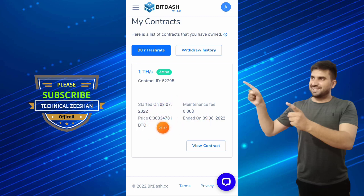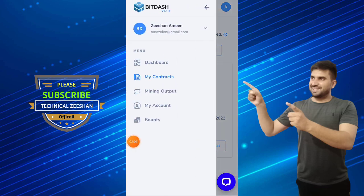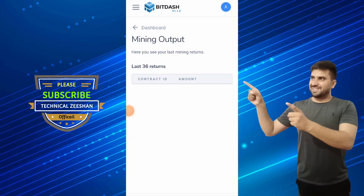The price of this contract is 0.00034 BTC. Your withdraw history is here, and on a daily basis you earn from this website freely. Here is the mining output showing your daily mining earnings.